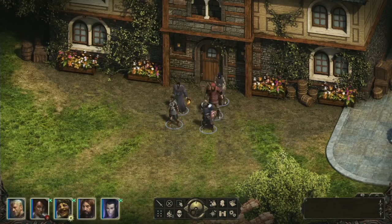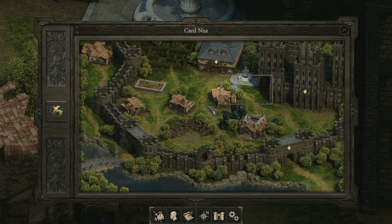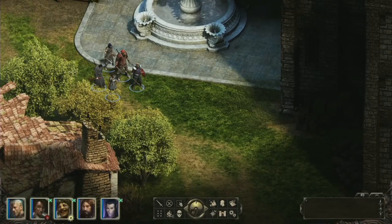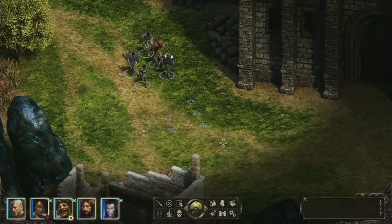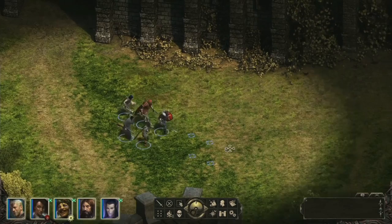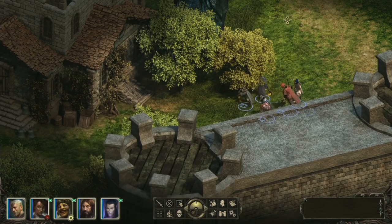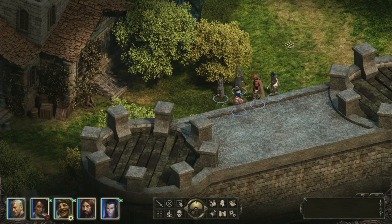The area I'm in right now is Kad Nua — that's your stronghold. When you first arrive here it is pretty run down, typical stronghold, and you can restore a lot of stuff. Kad Nua is a stronghold you acquire in the first third of the game — it can be pretty early depending on how you play. You don't really need to do much with it if you don't want to, but you have a lot of opportunities for upgrades and little gameplay moments.